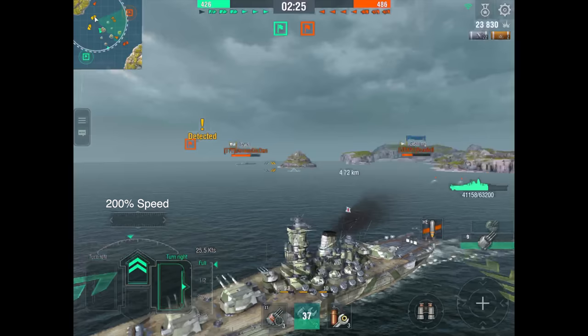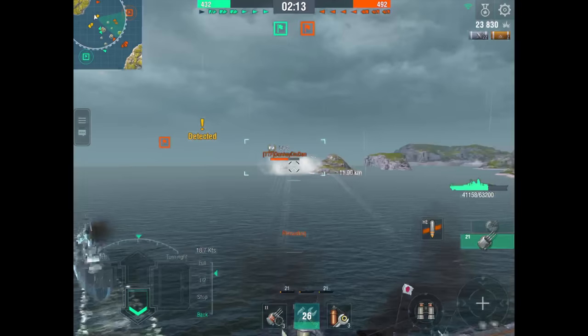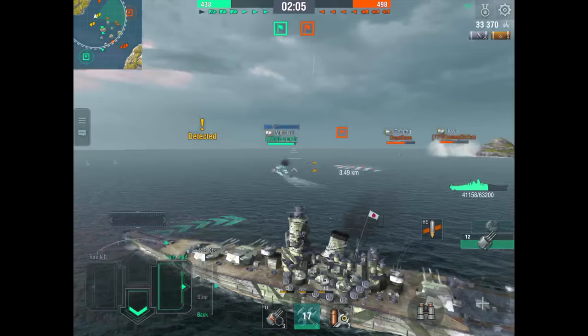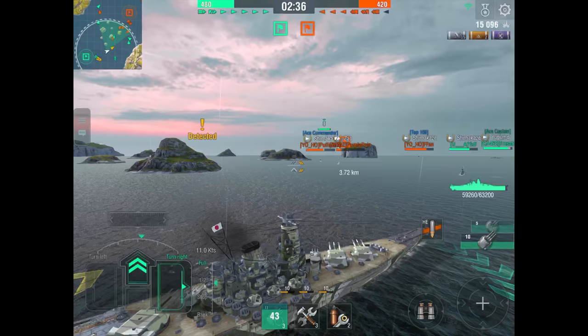Pay attention to this island right here — see the smoke that just popped up? That means there's a destroyer that made himself vulnerable by popping his smoke, which means there are probably torpedoes coming my way. I don't know if he's targeting me or the Minotaur in front of me, but either way I would have been hit by those torpedoes had I not slowed down.